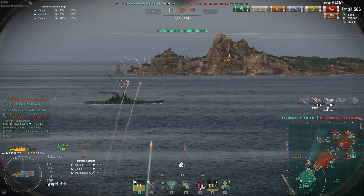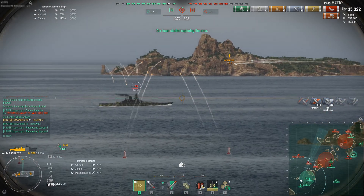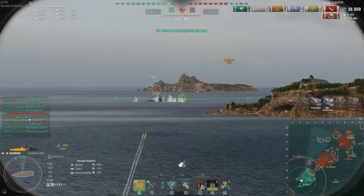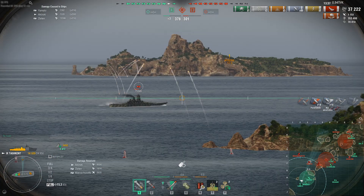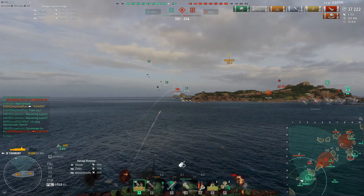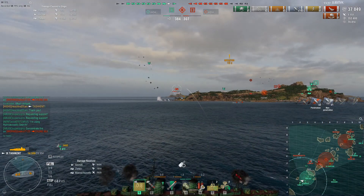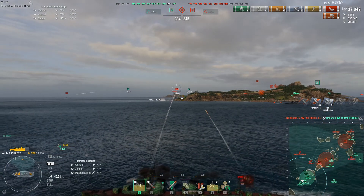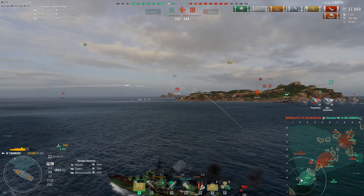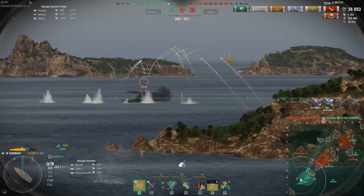You can see that we can shoot at Yamato every second — each shot can do some damage. I tried to set him on fire, but no luck so far. He's not even shooting at us — his turrets are pointing somewhere else far away. He's not even trying to shoot at us, which is good for us.